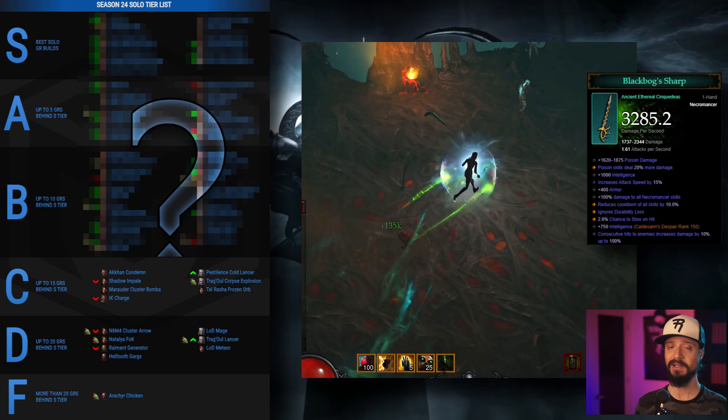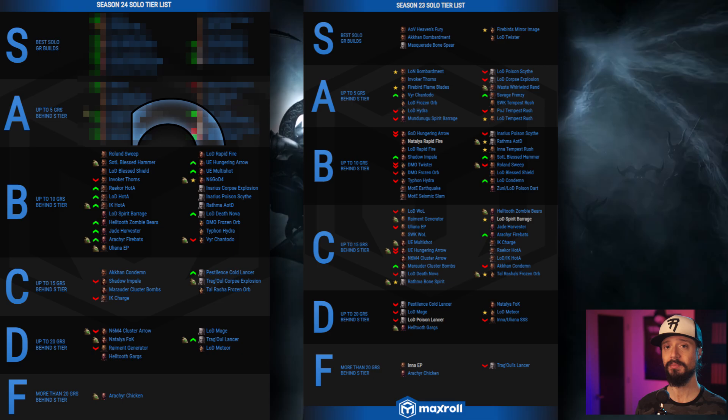New to the tier list but not a new build is the Trагghoul Corpse Explosion Necromancer — this is the best that Trагghoul can do, and it's the starter set for Necros in Season 24. That takes us to the B tier builds, which are up to 10 GRs behind the best builds — B as in best most of the Season 24 starter sets can do.